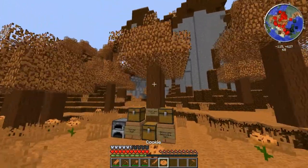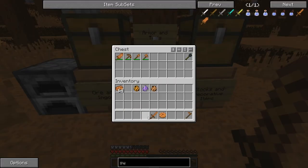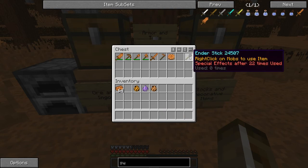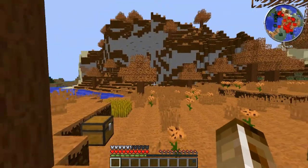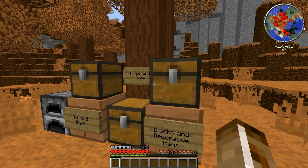So let's go back over here. We got the regular sword, which only does 5 attack damage — that's 1 attack damage under iron. Okay, moving on, we have the ender stick. We're gonna get into the ender stick at the end of the mod review, but right now we're gonna move into the blocks and decorative items.